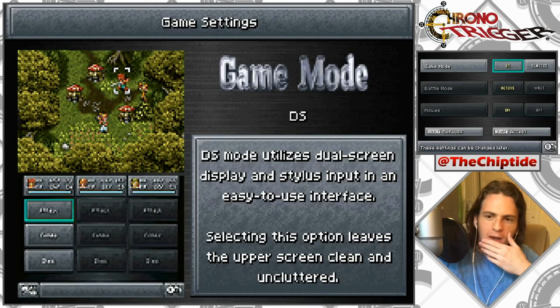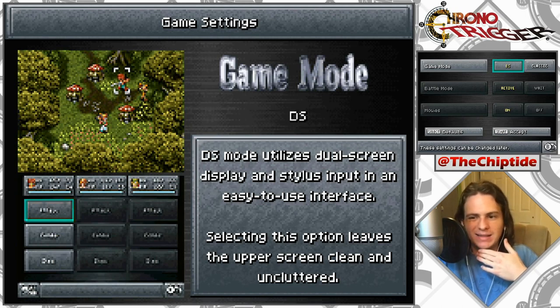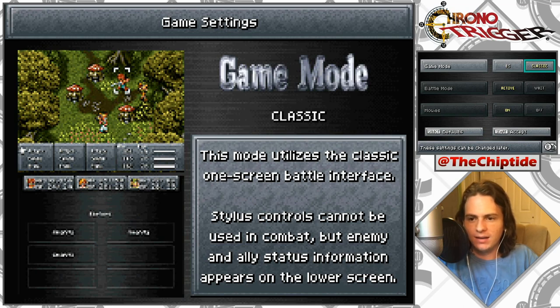Okay, we got some game settings. DS mode utilizes dual screen display and stylus input in an easy-to-use interface. Classic mode utilizes the classic one-screen battle interface — stylus controls cannot be used in combat, but enemy and ally status information appears on the lower screen. My bottom screen is kind of tiny on this layout, so I think I'm gonna go with Classic. You guys let me know if you want me to change any of these.